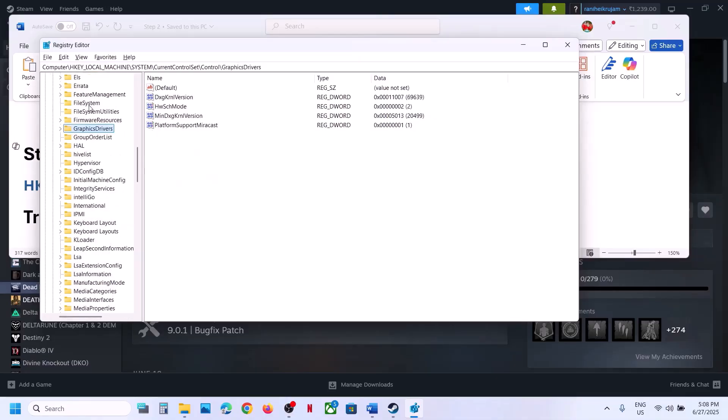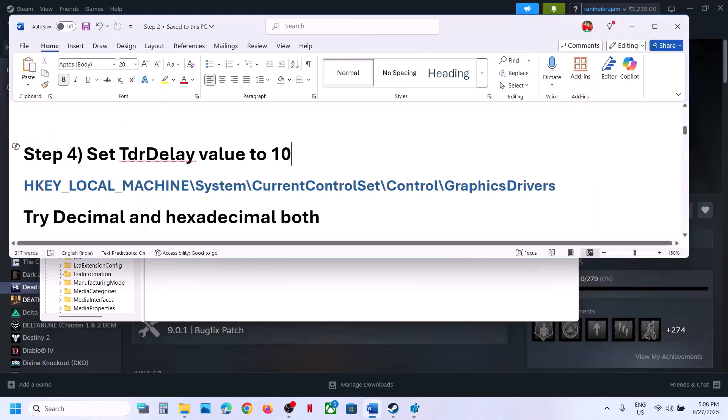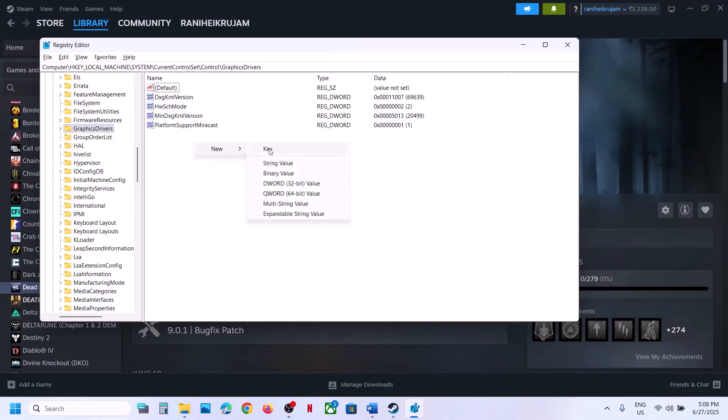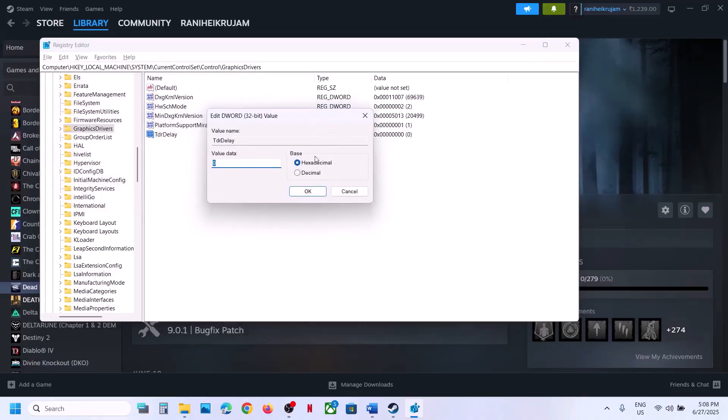Select GraphicsDrivers. On the right-hand side, find the entry called TdrDelay. If you don't see TdrDelay, right-click, select New > DWORD (32-bit) Value, and name it TdrDelay. Double-click on TdrDelay, set it to hexadecimal value 10, and click OK.